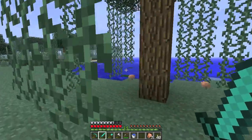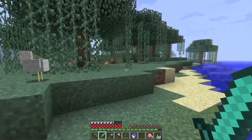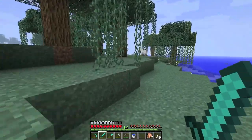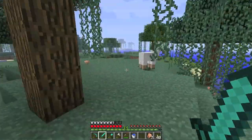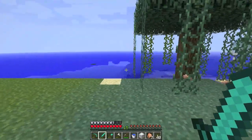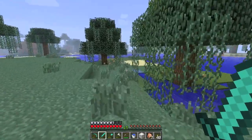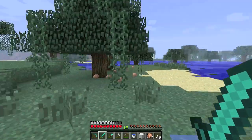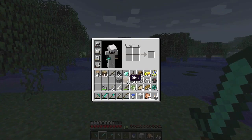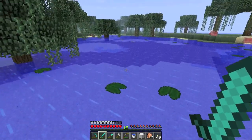There are two things that I want to find in this let's play. I've never found an NPC village, and we haven't found a jungle yet because there were no jungles yet. So if we find either a village or a jungle, then we'll stop - we'll make base. Do I have shears? No, I do not. I can make shears real quick but I don't want to waste the iron when I can just kill them and get going.